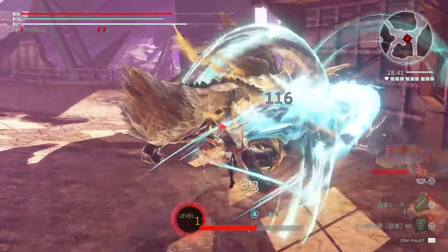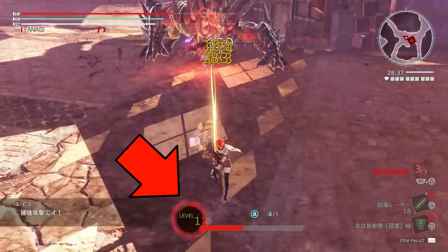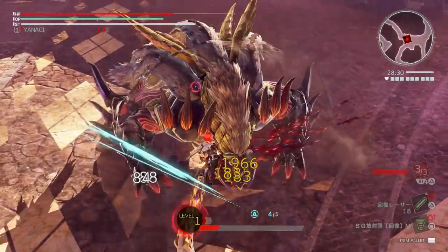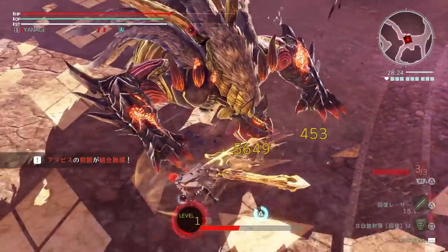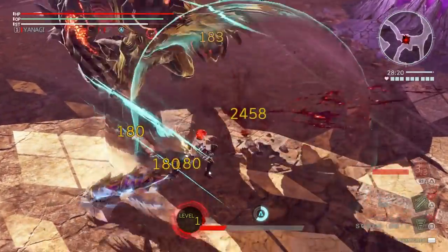Your burst gauge is indicated by the yellow or red bar at the bottom of the screen. There are three levels of burst, with each level granting even more increases and effects than the previous level. This level is indicated by the number next to the bar on the burst gauge.